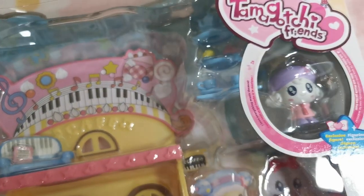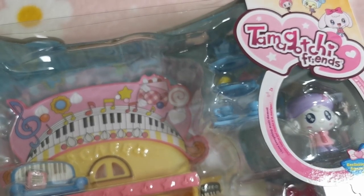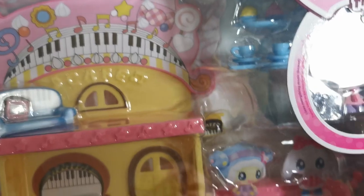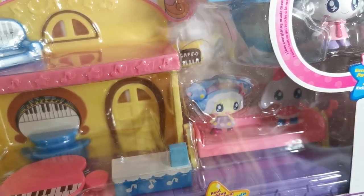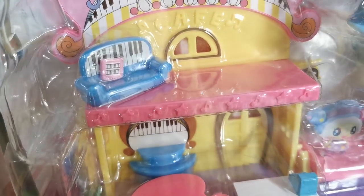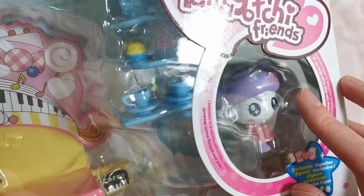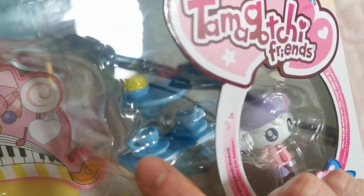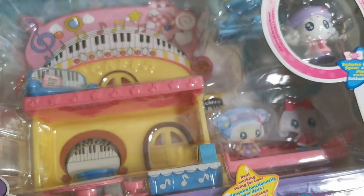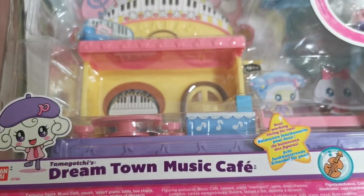The last item is the Tamagotchi Friends Dreamtown Music Cafe playset — I haven't opened it once, round of applause for me! It is so cute. There's a little bench they can swing on, little tables and chairs, a sofa, coffee mugs, a cake stand, and another figure inside. It's called the Dreamtown Music Cafe. It says 'a real working swing for two' on the box. The theme is music but I don't think it actually plays music.